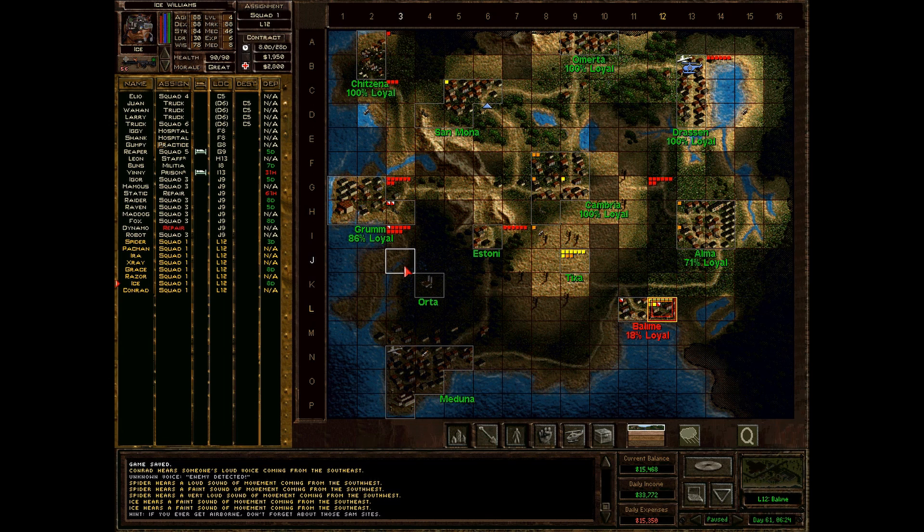Hello everybody, welcome to Let's Play Jagged Alliance 2. Right now we are at the point where the enemy attacked Belim. I don't know exactly where they attacked from — possibly from the west, because that's where they last took over one sector of Belim, so I guess they arrived from the west.